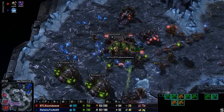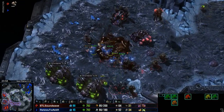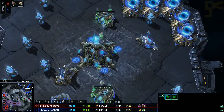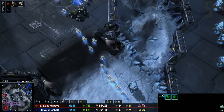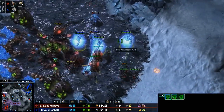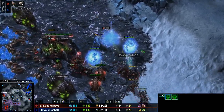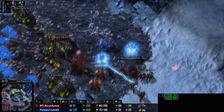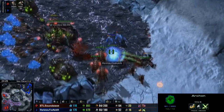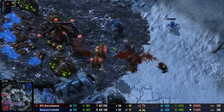It puts him in a good spot, but his mining is so incredibly limited right now. The main is gone, the natural's gone, and we're long-distance mining off the third base as well. He's switched in some Templar, bringing in some Archons — very powerful, very efficient units. Unfortunately he's losing one there, but he is just wasting away a lot of these units. With Archons you need to be really careful.